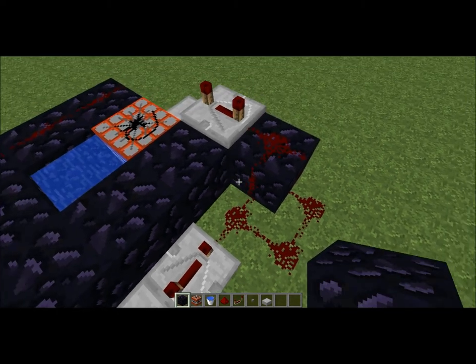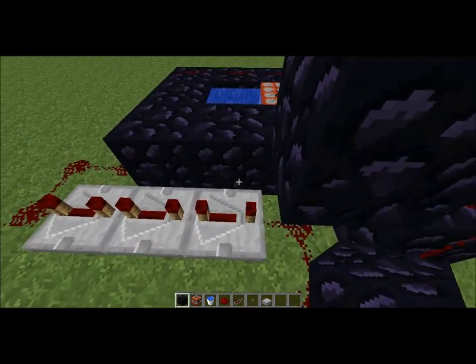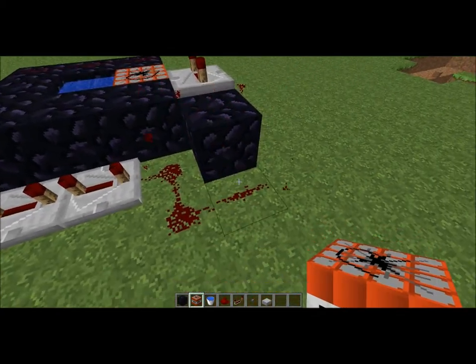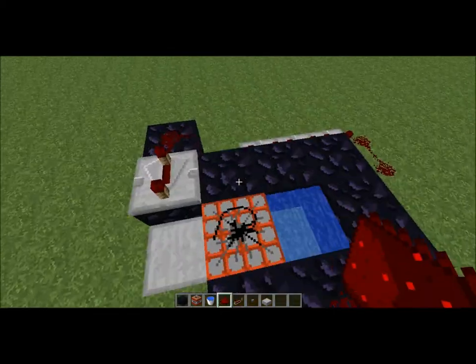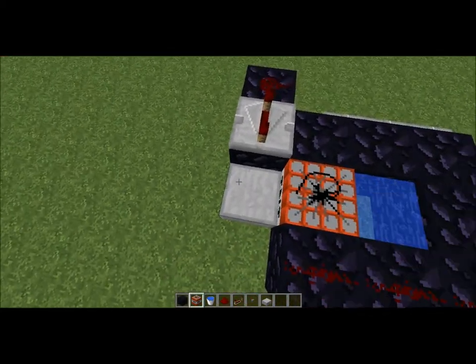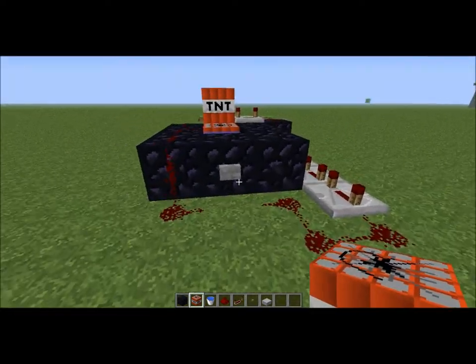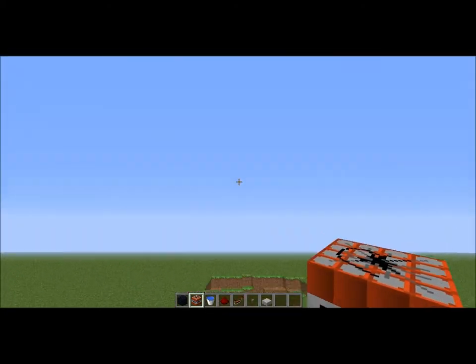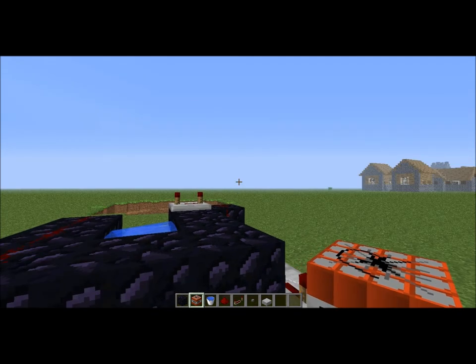I find the first version better, so that you don't have to have this extra block right here. Or you can just do it like this, which is actually quite good. And then when you set up your cannon — charging, charging, and fire! Very destructive.